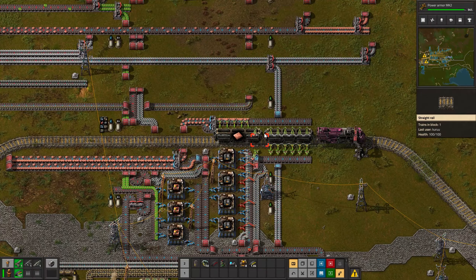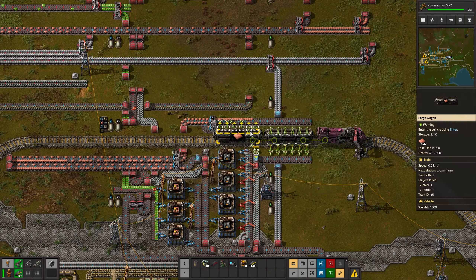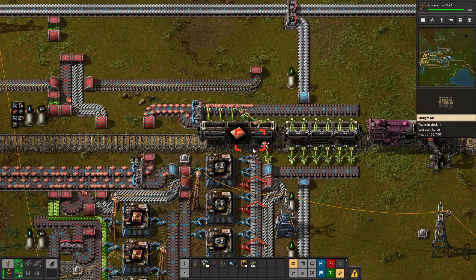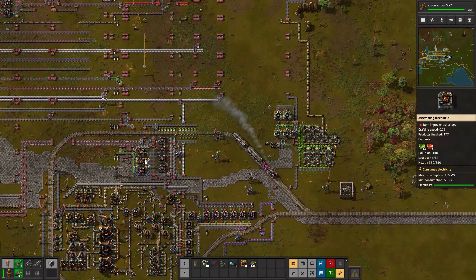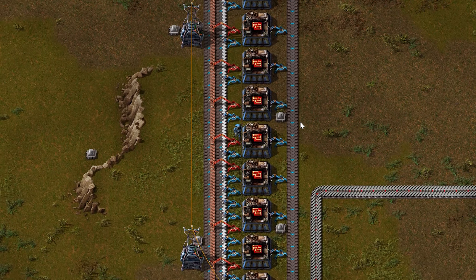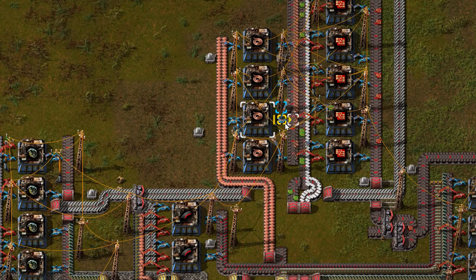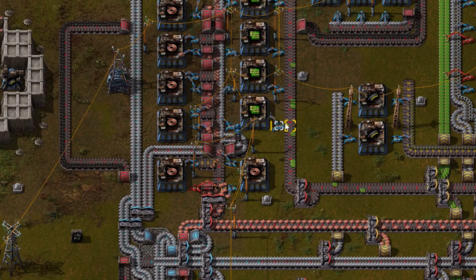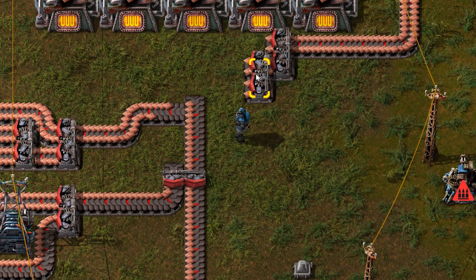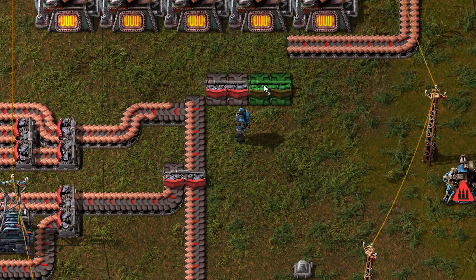Why do you need all these materials? Because everything requires so much iron. At higher levels, everything requires something else to craft. For this reason you will steal copper, stone, and roleplay as the United States — holy shit, is that oil? For example, let's say I want to make red chips. For this I need green chips, wire, and plastic. Plastic is simple — coal plus oil. Wire is just copper, and green chips are wire plus iron. For one single red chip I use five copper, two iron, coal, and petroleum — nine items to make one red chip, which is only one part of blue chips.